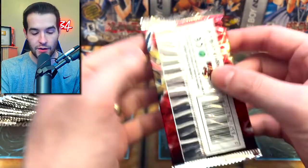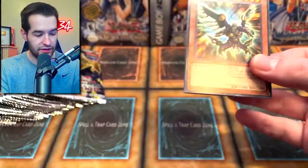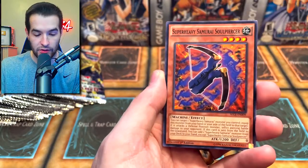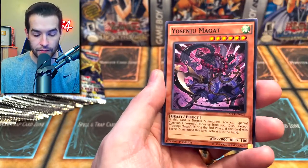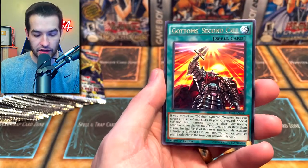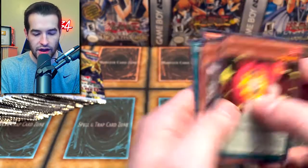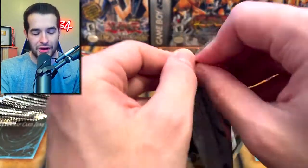Secrets of Eternity — we have one more of this. We've already pulled the Secret Rare Malakota, so that's pretty good. We have a Raid Raptor Vanishing Lanius — those Raid Raptors. Super Heavy Samurai Soul Piercer. Performer Pal Call, Gotham Second Call. And the Friend Donkey. Not terrible — we did get the Secret Rare of the Malakota, we're not complaining.